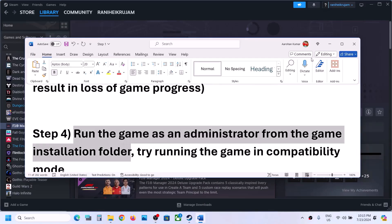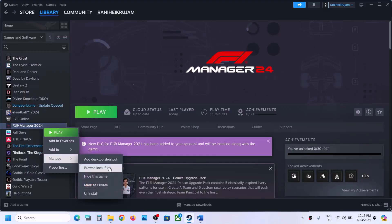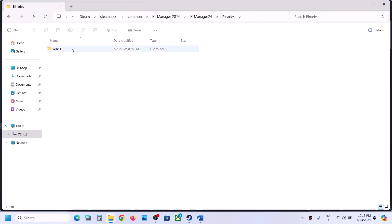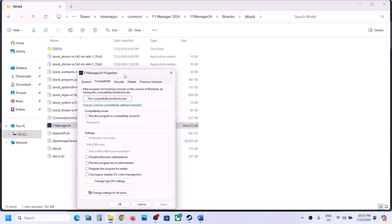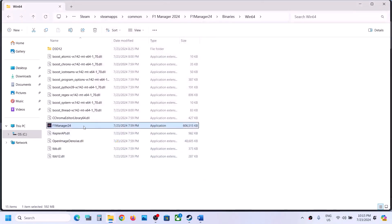The next step is to run the game as an administrator. Right-click the game in Steam, select Manage, then Browse Local Files. This takes you to the game installation folder. Open the F1 Manager 24 folder, then Binaries, then Win64. Right-click the EXE file, select Properties, go to the Compatibility tab, and check 'Run this program as an administrator.' Hit Apply, click OK, then double-click to launch the game.